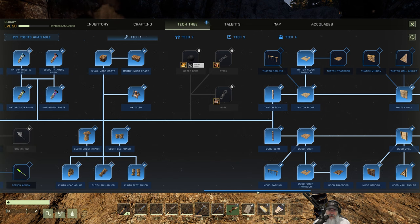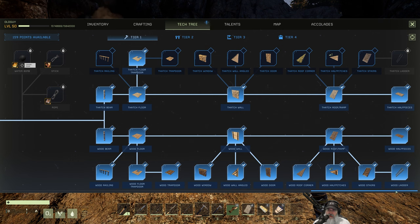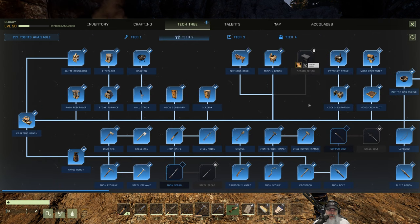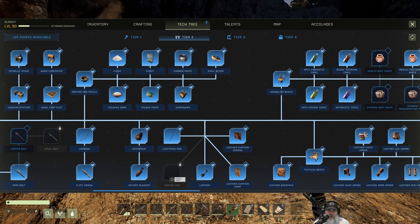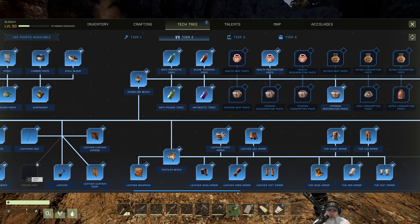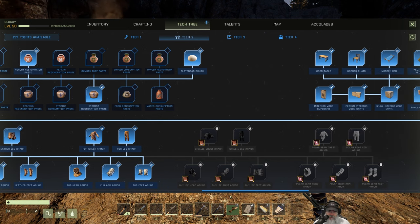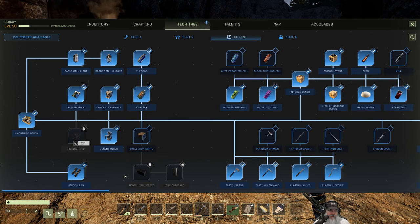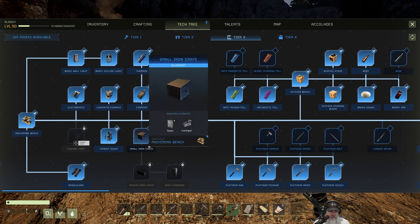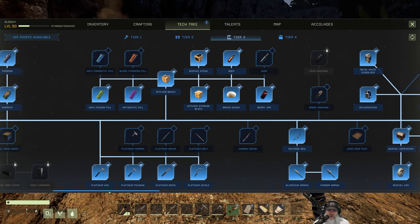That one needs a talent — I've been thinking about respeccing to get it because it would be really useful. It doesn't look like there's anything new in tier one. In tier two we've got the wood composter, which is new. And for tier three, all of this has been here before — it looks pretty much the same as far as I can tell.